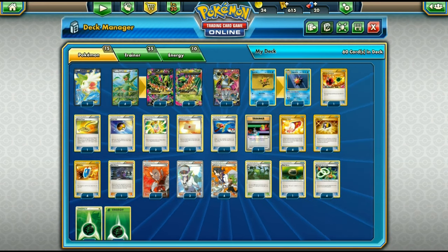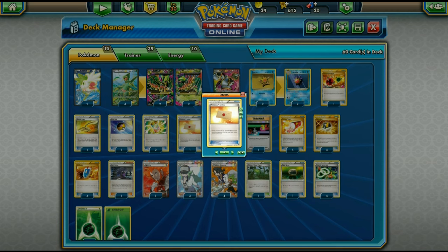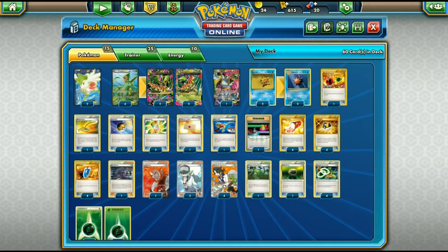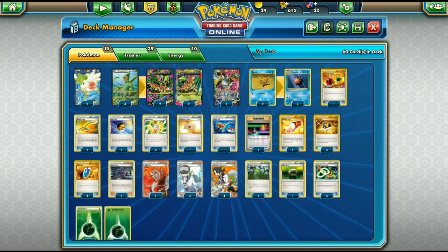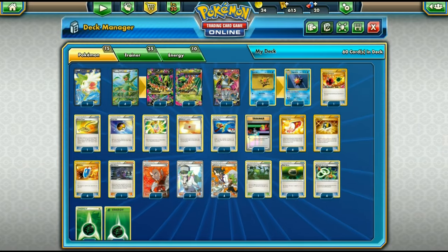Two Mega Turbos help power up Sceptile more quickly. With Starmie we only need two. One Professor's Letter grabs two basic energies — perfect for Jagged Saber to power up another Sceptile. Super Rod over Revitalizer allows us to get back Starmies and other Sceptiles. One Switch works nicely with the Sceptile play — against Garbodor you can switch instead of retreating and heal off your Sceptile if you have an energy. Four Trainer's Mail is important since Sceptile Spirit Link is probably the most critical item you'll need. Four Ultra Balls for draw support and VS Seekers.